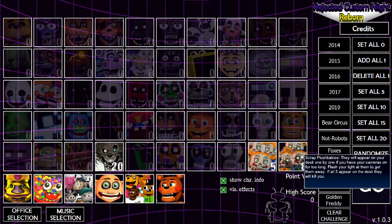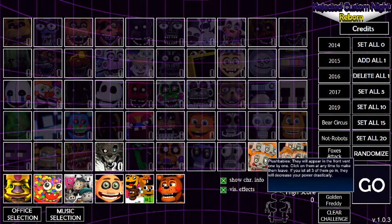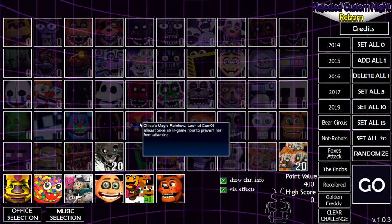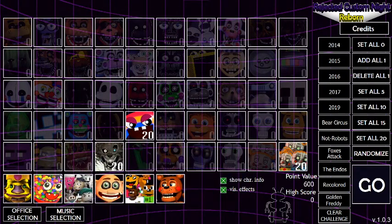Let's see how quick we get to 1,000. I'm going to add all of these. Scrap plushy babies don't even matter, because it's basically just about going to your camera, and if you're on the camera too long, it's basically like Golden Freddy. We're going to try to make this easy to get 1,000 points. Looking at camera 3 once an hour shouldn't be that bad, as long as I can remember to.